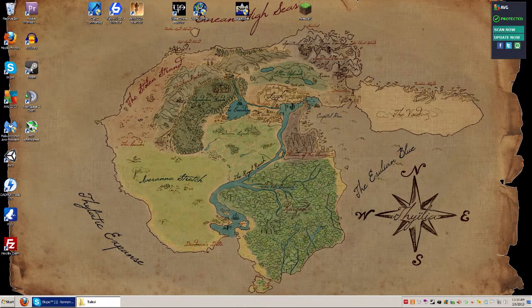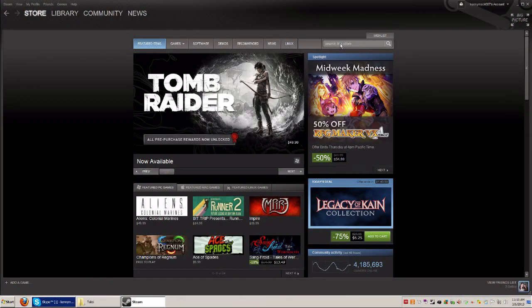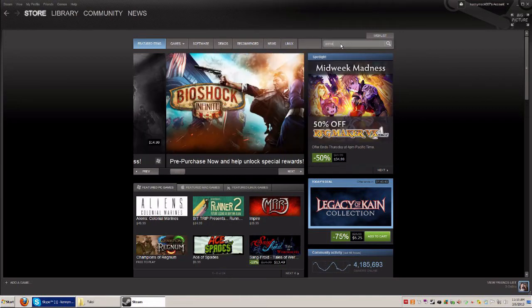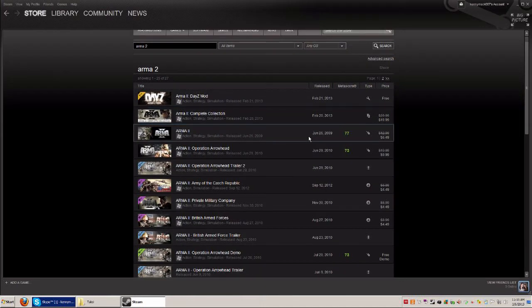When Steam is installed, open it up and you're just going to search for Arma 2.